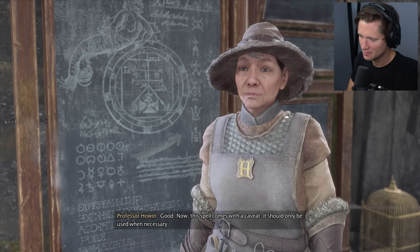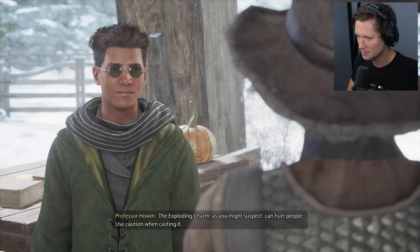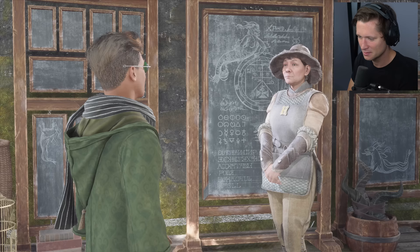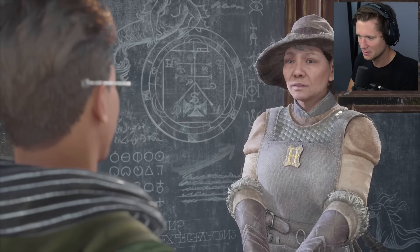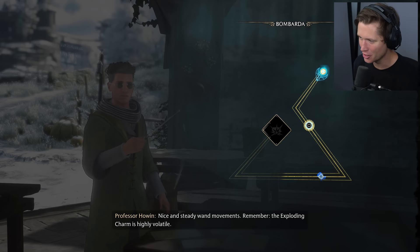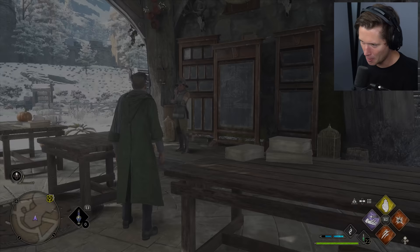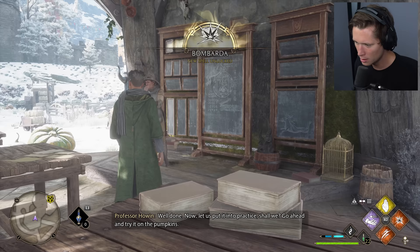Professor gives quite the intro: this spell comes with a caveat — it should only be used when necessary, like Crucio. The exploding charm can hurt people; use caution. We must be precise in wand movements — we don't want you blowing your hand off. The exploding charm is highly volatile. I'm nervous. Well done — now let us put it into practice. Go ahead and try it on the pumpkins.